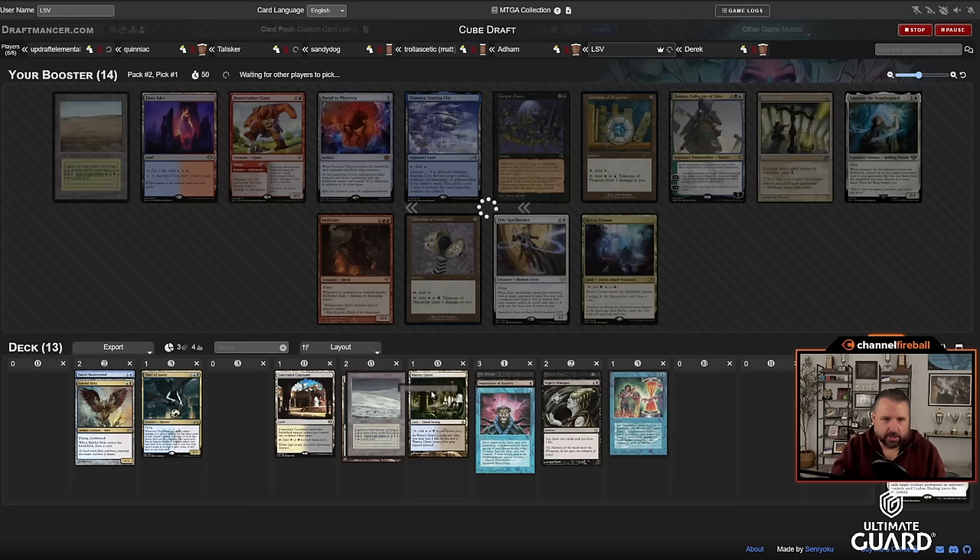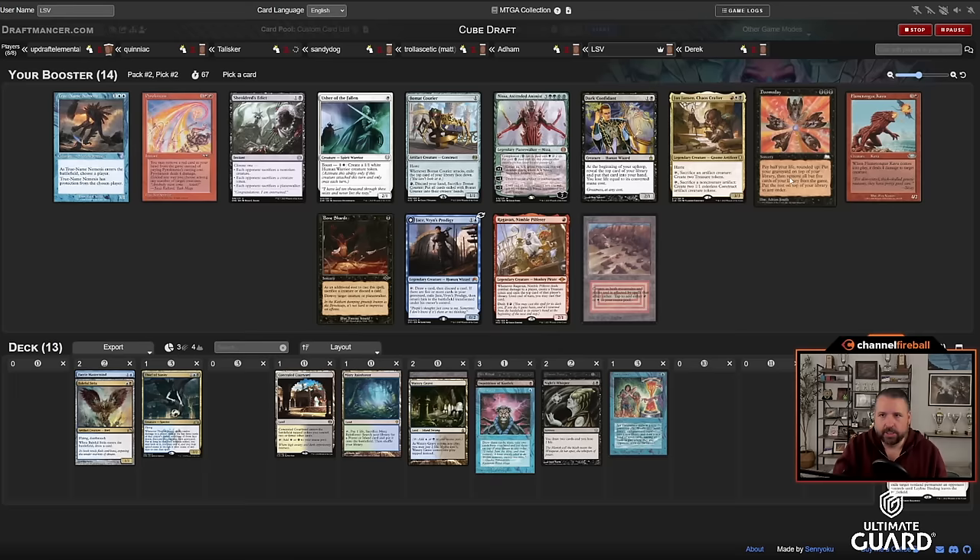Kind of a weak pack — I'm just going to take Misty Rainforest. It's a blue-black dual, or blue-black-white if I go that direction. I don't really want Samwise, Elite Spellbinder — this is just a really bad pack, unfortunately. Still looking pretty good overall; if I wheel one of these white cards I might play it. There are also two Talismans.